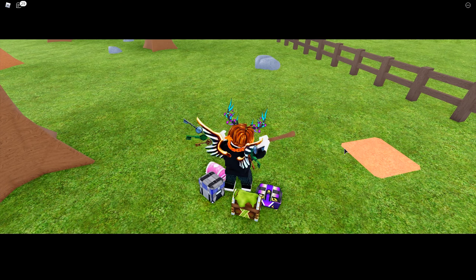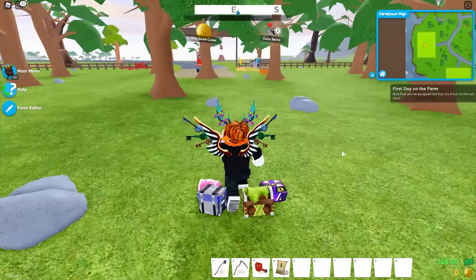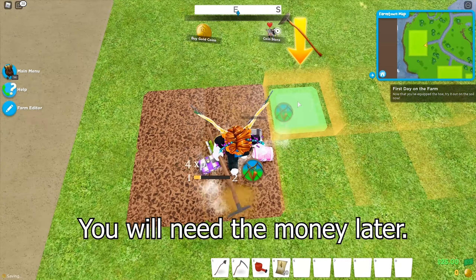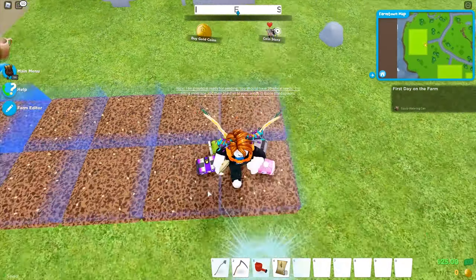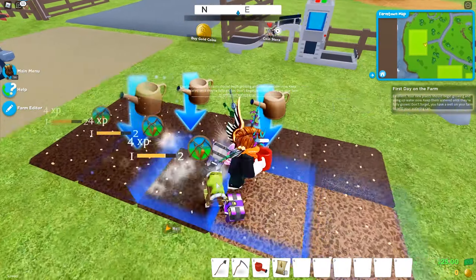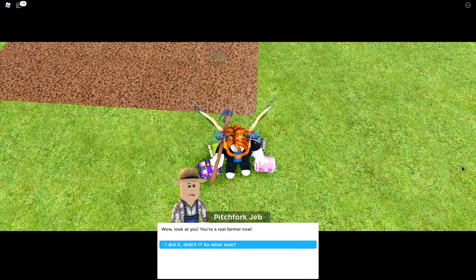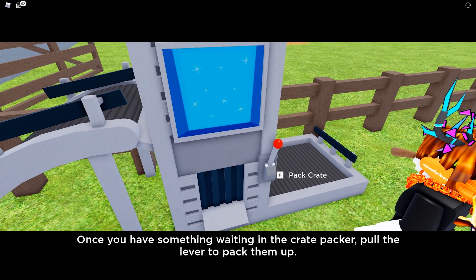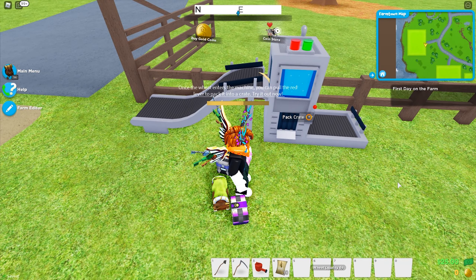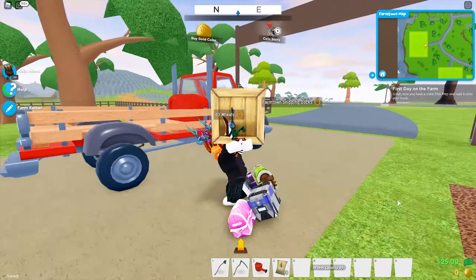When you start the game, equip your hoe and plow 40 blocks. The game tells you to plant just 10 weeds — don't follow those instructions. Plant all 40 weed seeds, water them, and refill your watering can at the well. When the weeds are fully grown, harvest them with the scythe. Go to the packer machine and pack all the weeds by dragging and dropping them onto the machine. You should have 5 crates since you planted 40 weed seeds.